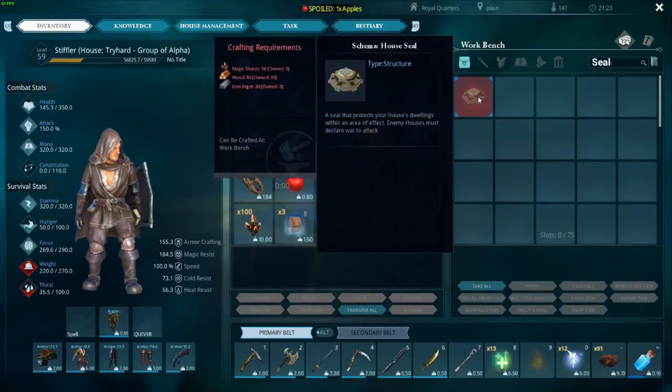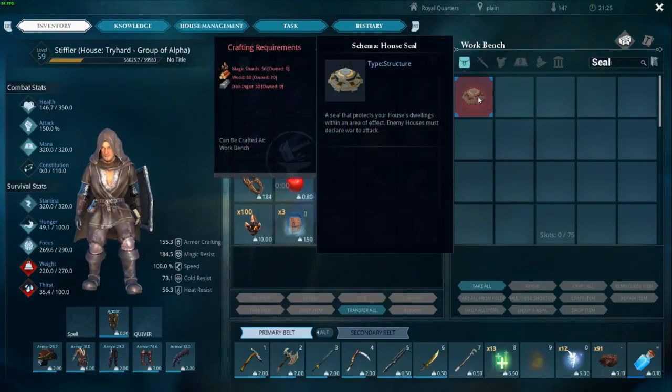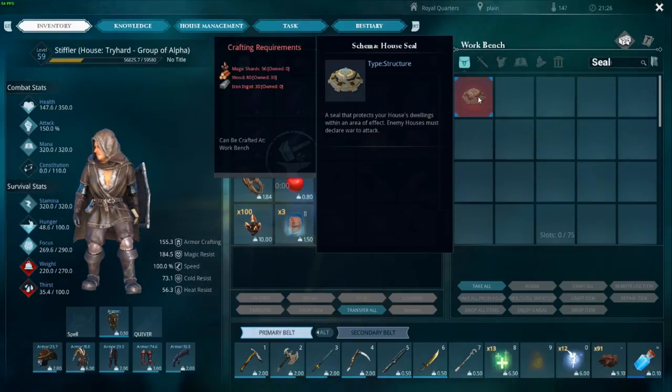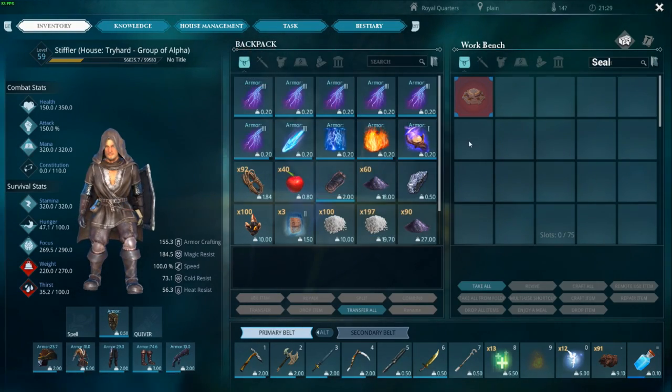So first off, I've made my workbench here. You need a workbench, and you need 56 magical shards, 80 wood, and 30 iron ingots to make the house seal. It's made at the workbench — when you get those materials together you just drop them in and make it there.